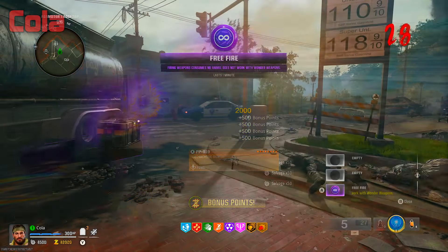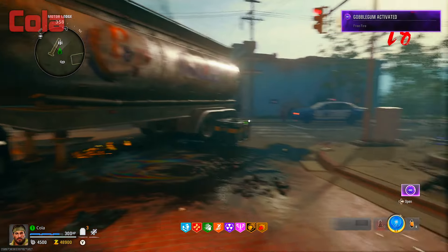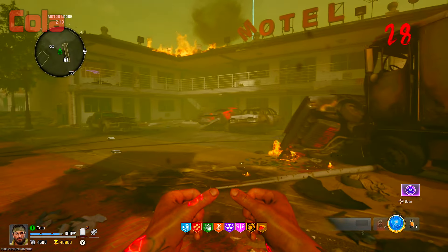To make the chopper gunner shoot infinitely, you'll need to get a free fire gobble gum and use it while you have your chopper gunner out. Now you'll have your chopper gunner the entire game and can go through each round extremely quickly. There are a few great spots to use this glitch in.